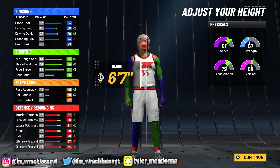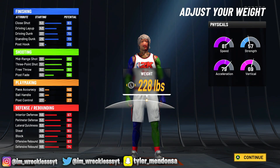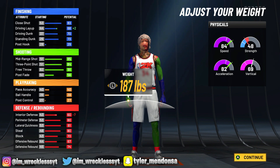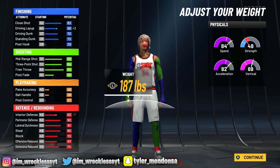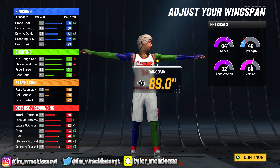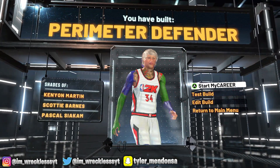I want that 70 driving dunk with the 84, and I want the 80 speed — it's your choice. He has a 39 ball handle, I know, but the speed makes up for it. You'd be surprised what a low ball handle can do — very surprised. This is more of a spot-up build to be honest. He's like a small center. Right here we have a perimeter defender — this is the spot-up build.